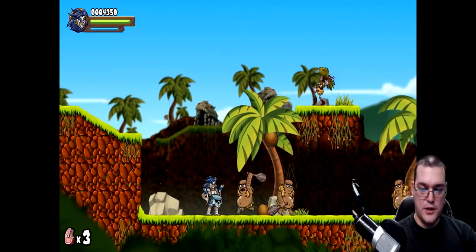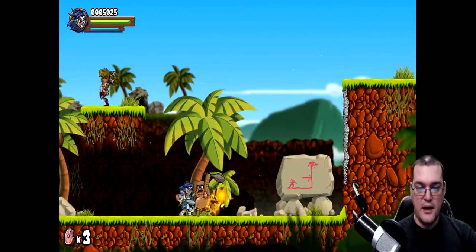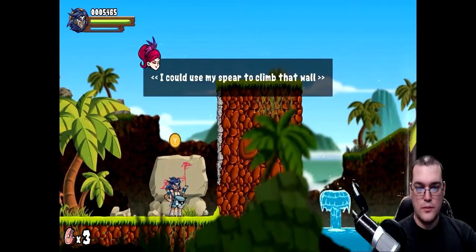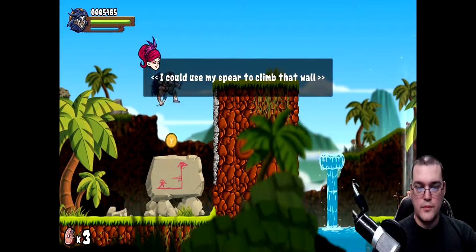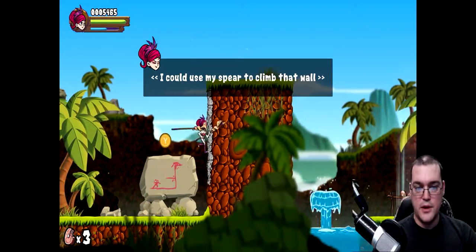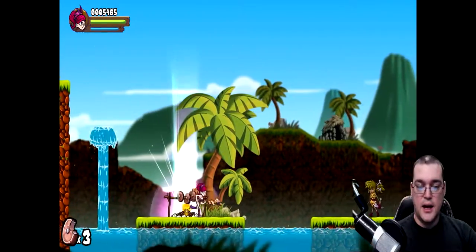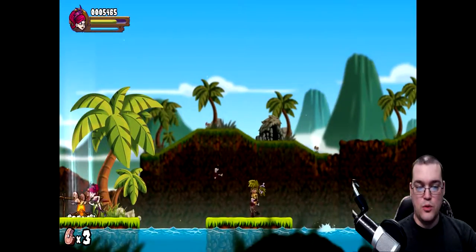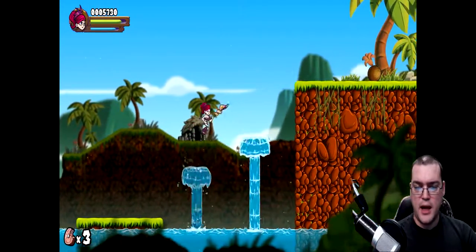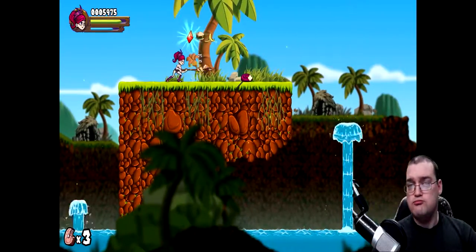I'm not crazy about the jump mechanic. What I mean is I would have preferred to have it be pressure sensitive — so if you hold the jump key, you jump higher, and if you let go of it, you jump more shallow.